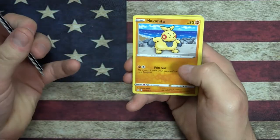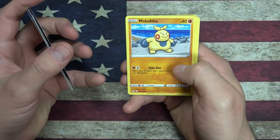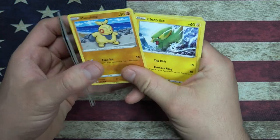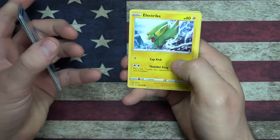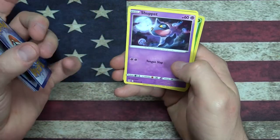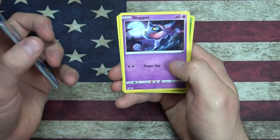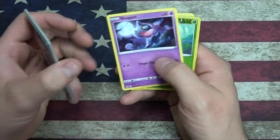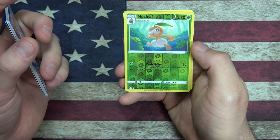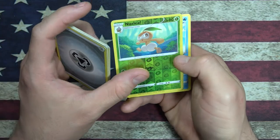We got another one of the Phantoms. Munchlax? I am going to get roasted for pronouncing these. Electrike. Murkrow. Shupit - it's got a tongue slap with that big tongue. And we got a Nuzleaf which evolves from Seedot - it's a reverse holo.